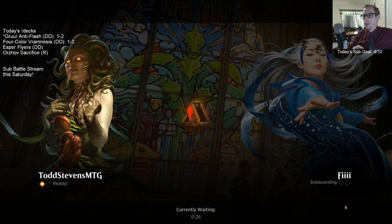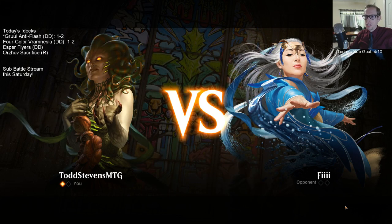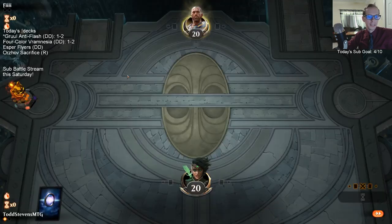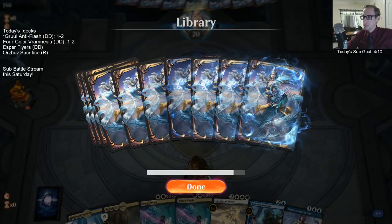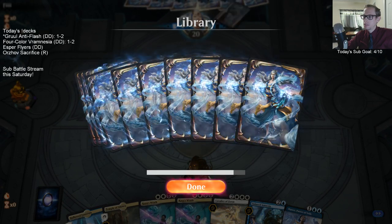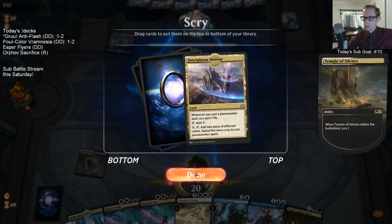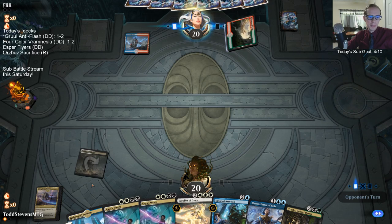Our opponent's using the Mu Yanling sleeves, brand new today. So that sleeve animation is bugged on our sideboarding screen. I guess we need to start using Mu Yanling sleeves on everything so our opponents get that too. That's what it's supposed to be — we're gonna sabotage our opponent's sideboarding!